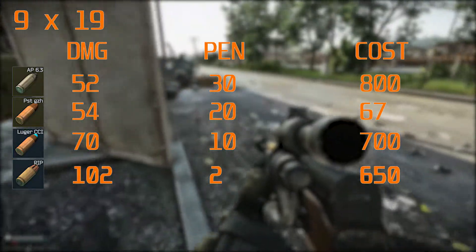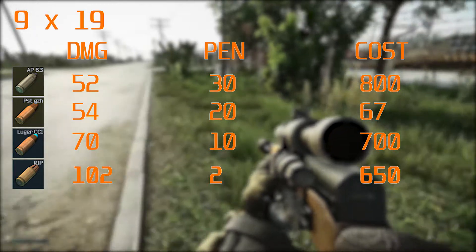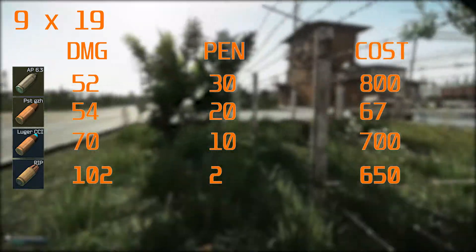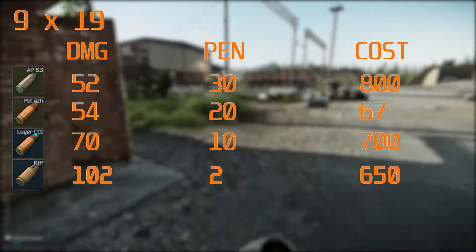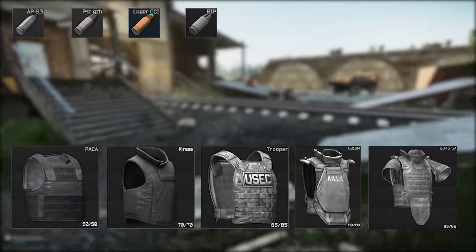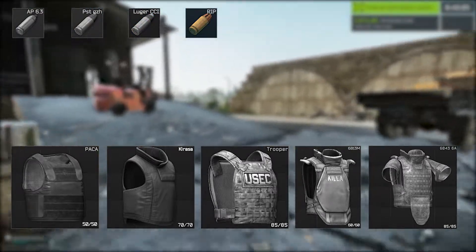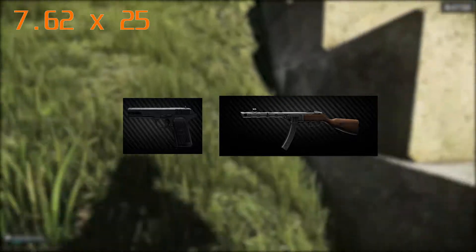As you can see on screen, there are really only two categories: penetration and flesh damage. If you're going for leg meta, get yourself the CCIs or the RIPs. If you want to penetrate face shields, go for the AP-63s or the PST-GZHs. If you're running the SMG, go for the AP-63s because you've got a high chance of penetrating level 4 face shields with its fire rate. If you're just running the standard pistol, I'd recommend the CCIs, because the amount of bullets it's going to take to go through armor with the AP-6.3 round — a 40-50 round MPX will absolutely punch through armor, but a 7-18 round pistol is not really going to cut it.